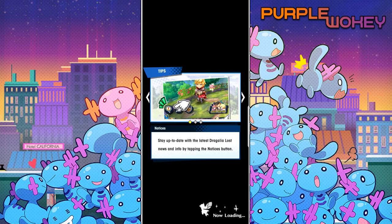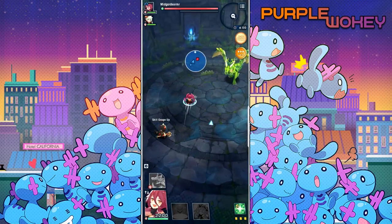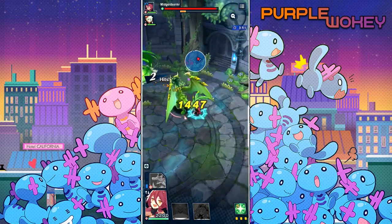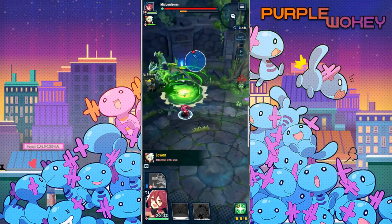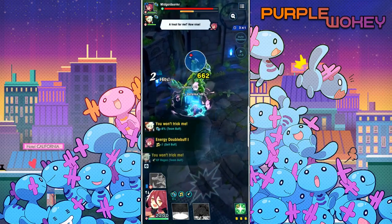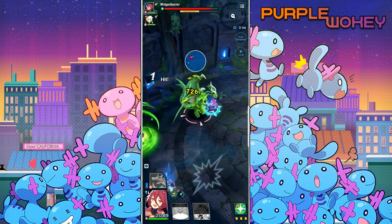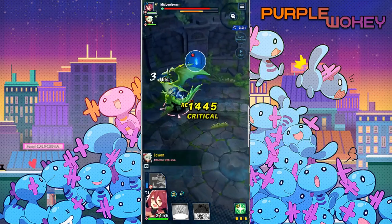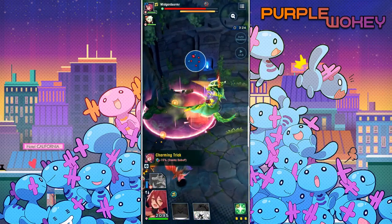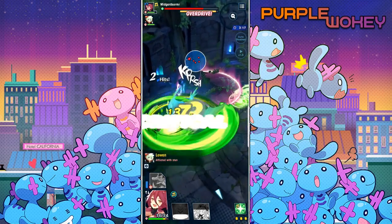Because she has 100% stun resistance, this dragon in the Dragon Trial won't be able to stun her. I realize I'm in grind mode — you can tell. I'm doing a bad job protecting my teammate; poor Lowen is good but can still be stunned, which is unfortunate. Come on, focus on me, dumb dragon — there we go.